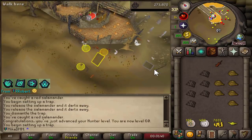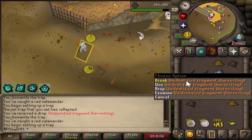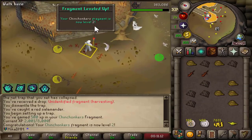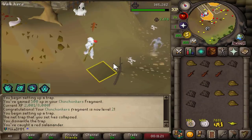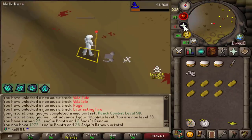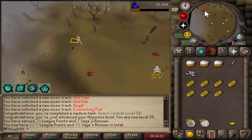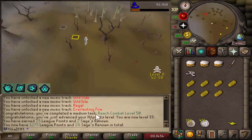There it is — level 60. Another fragment, another Chinchompers, another harvesting one. Let me guess — Chinchompers again. And we are now level 2 in Chinchompers — I think I got pretty lucky on those. There it is, 63. I got level 50 combat — I thought it would be a task to kill one of these guys, but I ended up getting a hitpoints level that gave me a combat level that gave me a task completion.